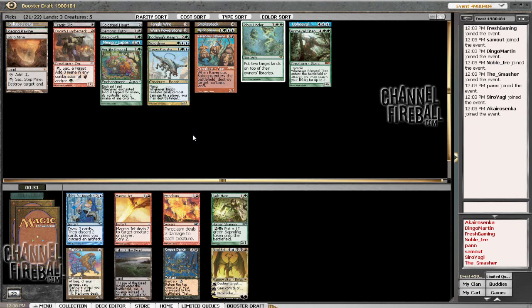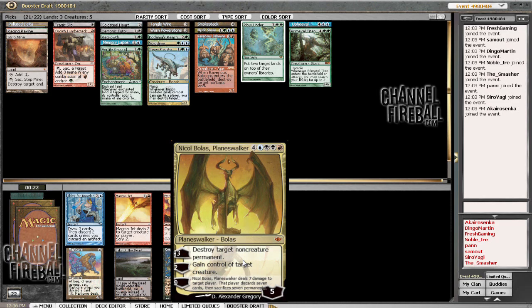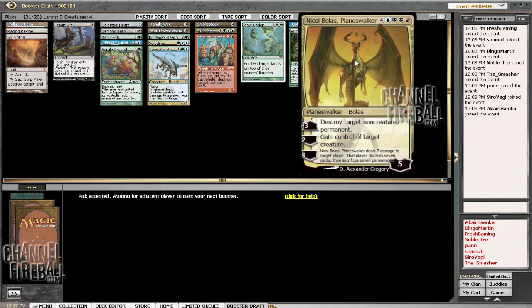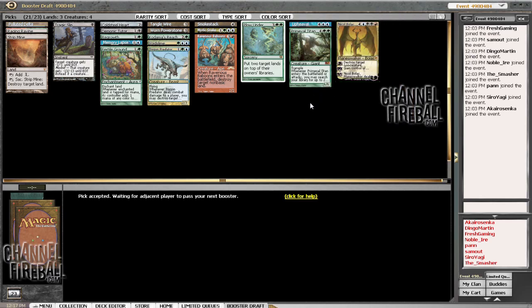Nicol Bolas would be a bit of a stretch. Paracasm would be fine, Jet would be fine. Thirst for Knowledge is probably the pick, although I'm going to stare at Nicol Bolas. Master was fine too. Can we get this in the deck? Primeval Titan — yeah. I can't really pass Nicol Bolas. Okay, we're doing it — four-color non-white. We're going to cut Lumberjack. Nicol Bolas blows up non-creature permanents, so we can use it to keep the land destruction plan going.